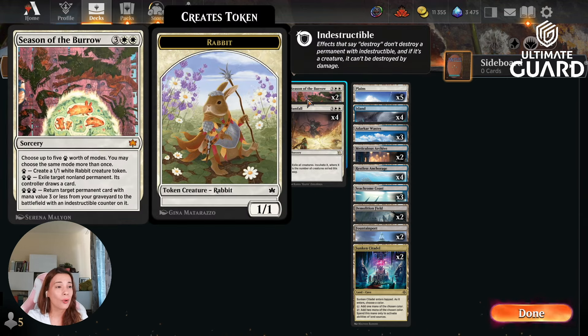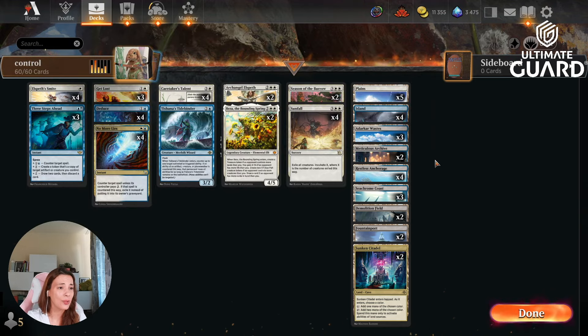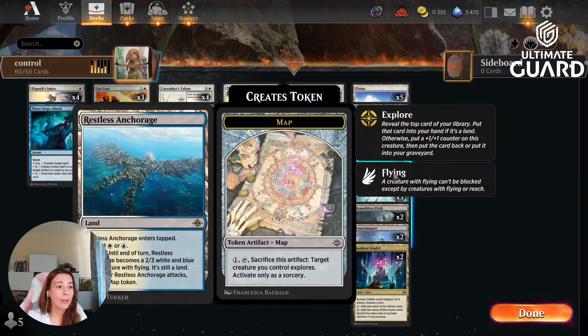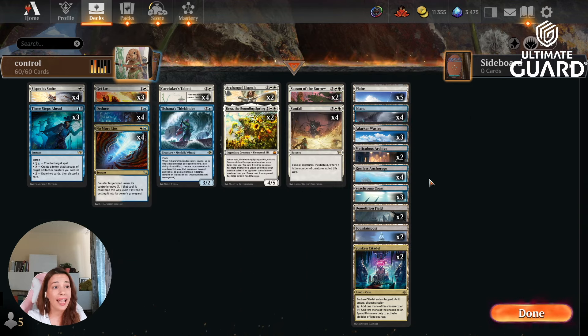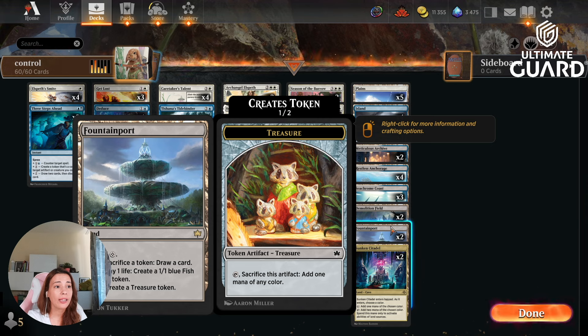We have two Season of Borrow and this card is so good. You can make five 1/1s, which is usually what I want to do when I'm winning. If you're behind, you can use the other modes to exile a creature. But think about this: you make five 1/1s, then pump them with your Caretakers the following turn — suddenly we have 3/3s, 5/5s if you have two Caretakers, 7/7s if you have three. Four Sunfalls — that card again makes a token. In terms of lands, we run the Restless Anchorage, which creates a map token when you attack, and Fountainport to create tokens and draw cards.